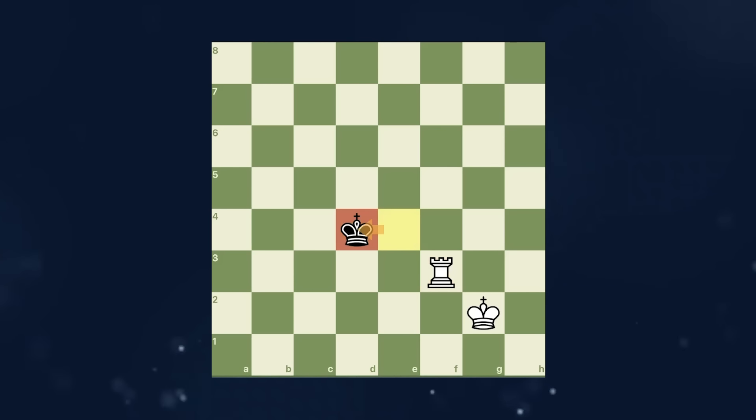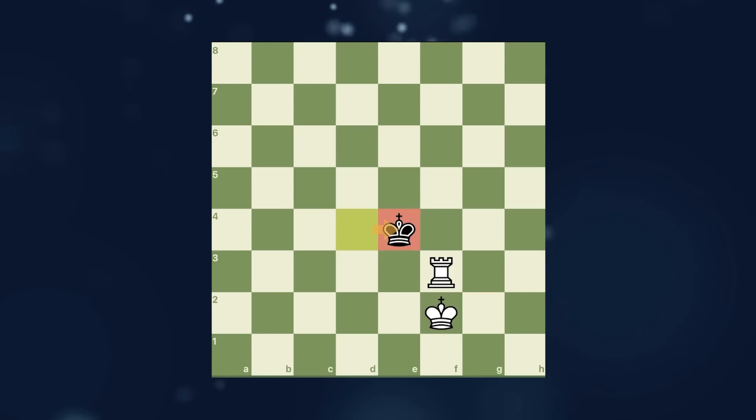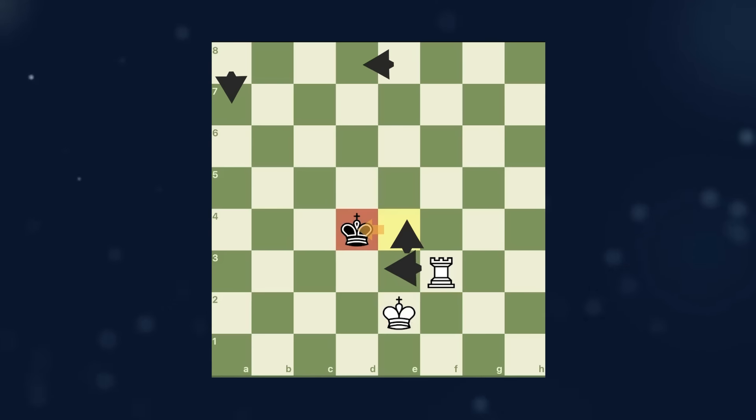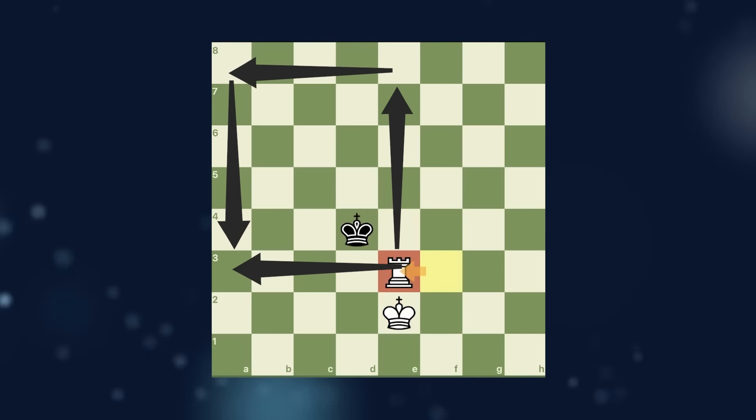Second rule: if you can't tighten this box with your rook, it's time to use your king. He comes back and we have the same problem — so we make a king move again. And when he plays this, now I see an opportunity to tighten that box.